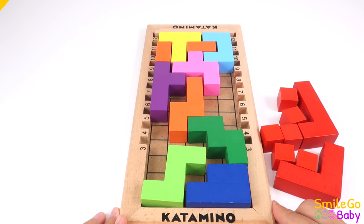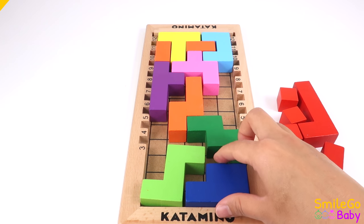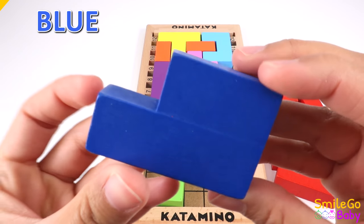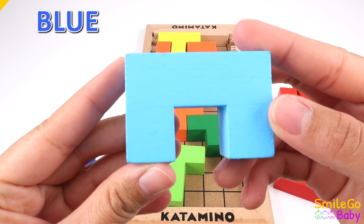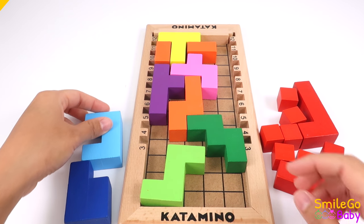Where are the blue blocks? Blue. Dark blue. Blue. Light blue.